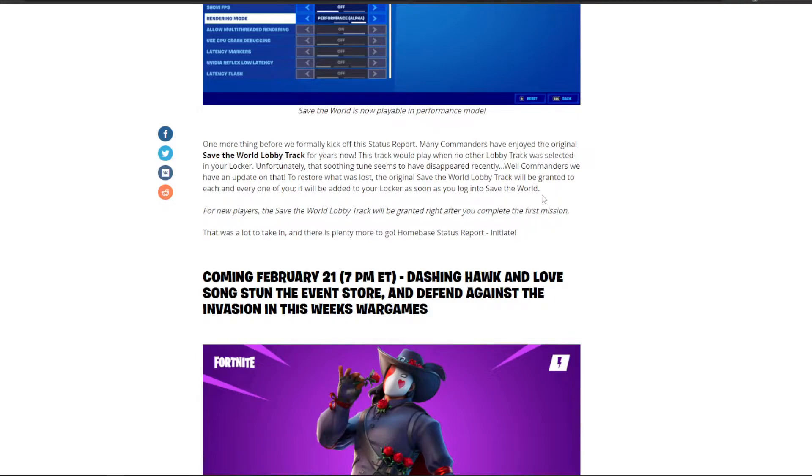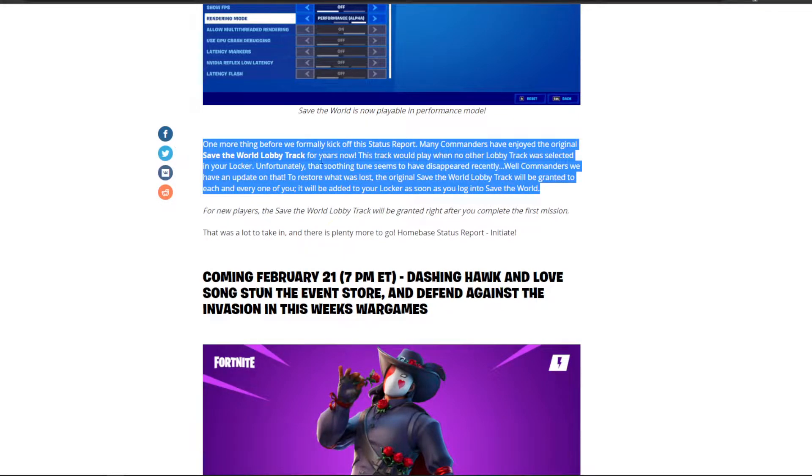There's also a bug fix — the default Save the World lobby track is now available again. I don't believe it's played in the lobby; I believe it's just the normal BR one. But now when you log into the game, if you own Save the World or if you buy Save the World, you will get the lobby track given to you as a gift from Epic Games. I logged in earlier today and saw it — it just came up with Epic Games giving you a gift.